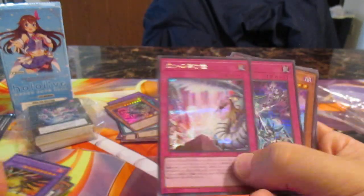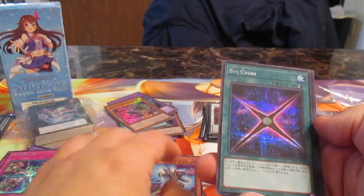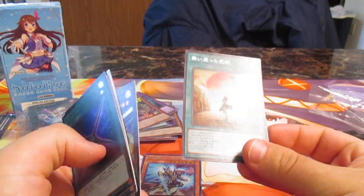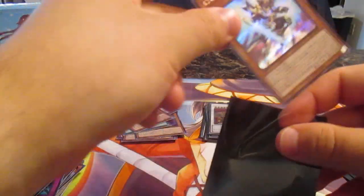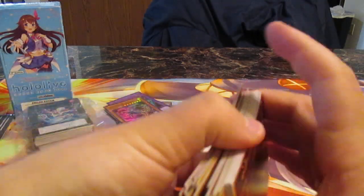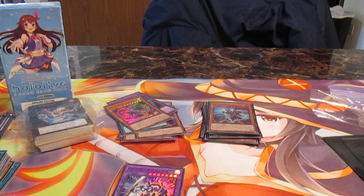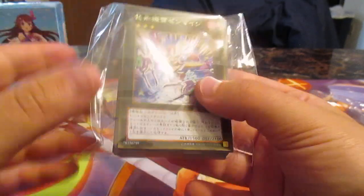Oh cool — something with a secret rare. Singe Territory, another Crystal Beast. Oh, if it has me — that's a nice card. That's a nice little booster card. I like that. That was a good mystery pack, great for your buck. Look at all these holos! All these deserve a card sleeve. I'll do that at the end. Let's open up the next one.